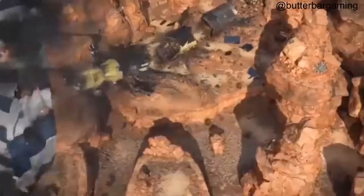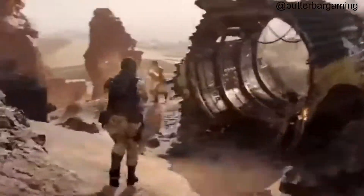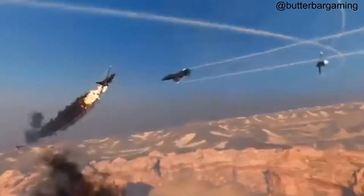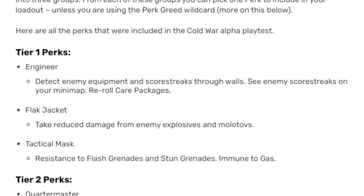Let's talk about the create-a-class first and the perks. Everybody looks at the create-a-class - you're getting a primary, secondary, all that stuff. Let's break down exactly where people are going to be trying to build out their loadout. Tier one perks: we have Engineer, Flak Jacket, and Tactical Mask. Engineer lets you detect enemy equipment and score streaks through walls, see enemy score streaks on the mini map, and reroll care packages. That's something I really love about Engineer.